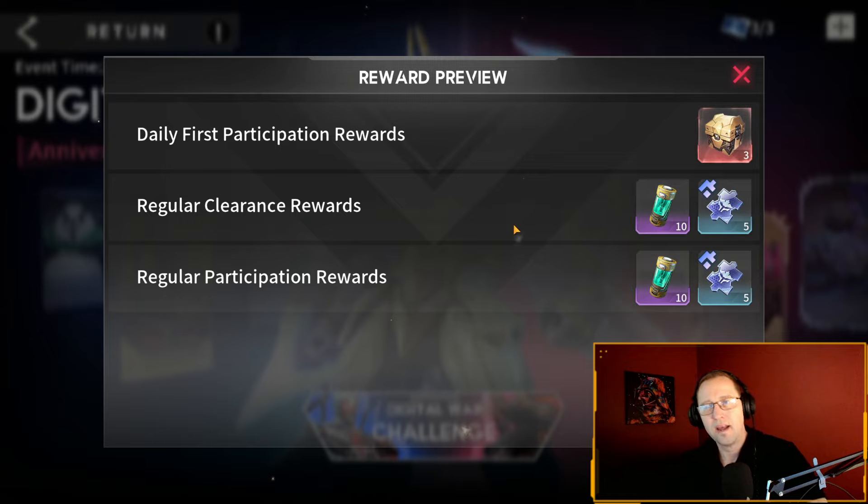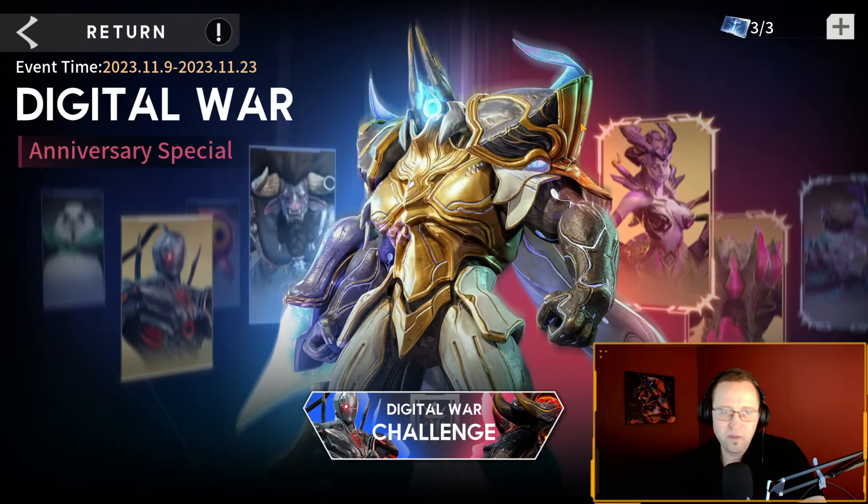The tickets and hourglasses have higher probability, but gene mutation crystals are the main reward everyone's going to be doing this for. When you complete the other two attempts, if you win you get the regular clearance award plus the winning reward — 20 soul potions and 10 soul shard fragments, which are pretty meaningless at this point in the game.